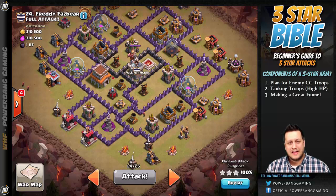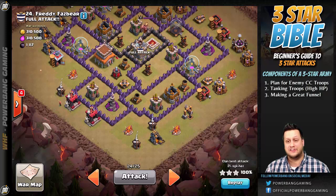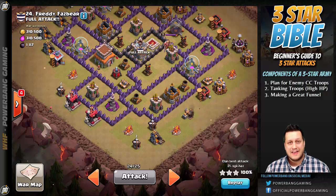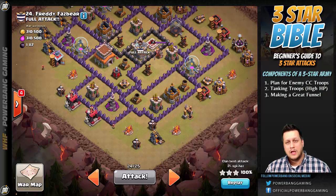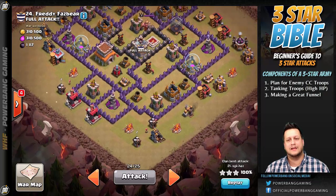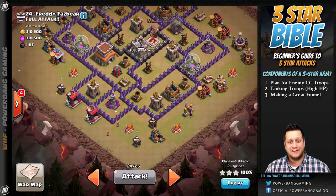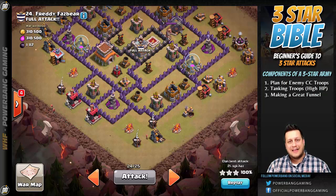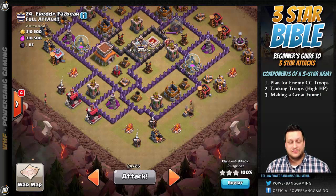Funneling is the next key component. What is a funnel? The short version is this: troops in Clash of Clans are always going to target the closest buildings. Whether it's a regular troop that's a normal damage dealer or a defensive-targeting troop such as a Hog Rider, Giant, Balloon, or Golem, they're going to path to the next closest defense building. So funneling is destroying the buildings that could potentially lead your kill squad or tanks astray. You want to leave a trail of breadcrumbs that leads your kill squad troops exactly where you want them to go so that they take out the objectives you want taken out.